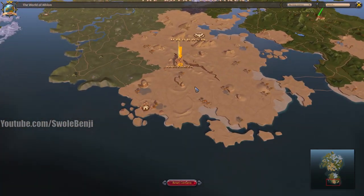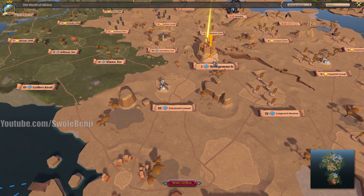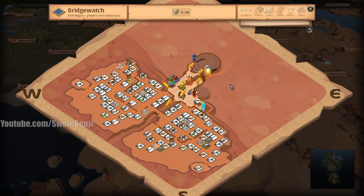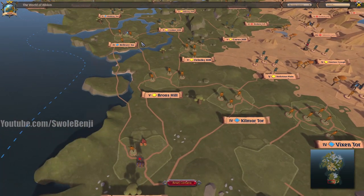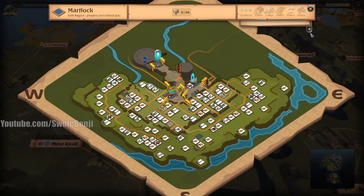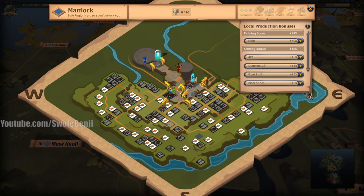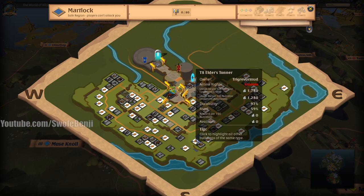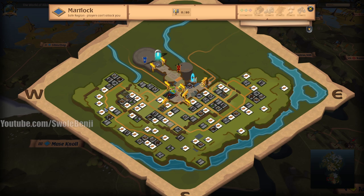Someone left a comment thinking they were being super smart — they noticed that in Bridgewatch, you should never refine in a city that doesn't have a refining bonus. Bridgewatch's bonus is stone, so if you want to refine your hide, you have to ride all the way up to Martlock — only takes seven minutes — and then you can refine with the hide bonus. But there is a price to pay: all of the refining stations are super expensive. They are way too pricey for you to make a profit refining anything above Tier II. So this option is pretty much unavailable.